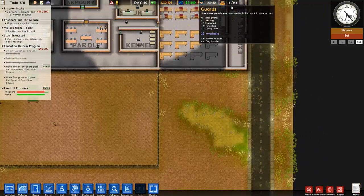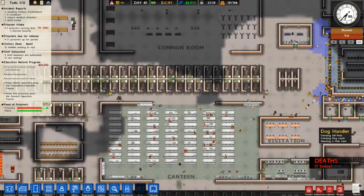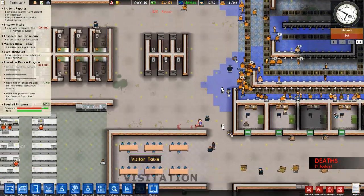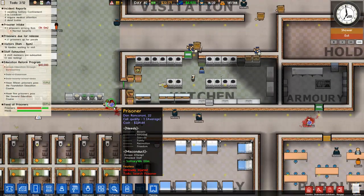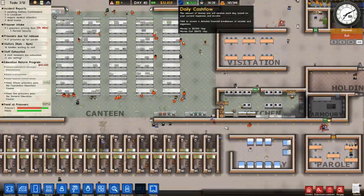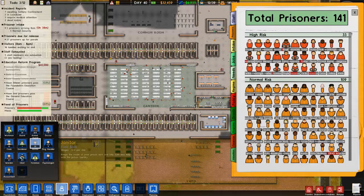Wait, they killed an officer - they killed a guard! What's going on? Of course the daily cash flow went down immediately, from 7.4k to 6.9k because of the incident. We're going to have to hire a new guard.